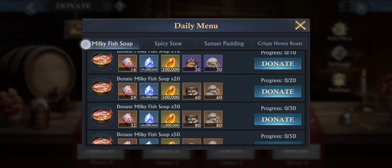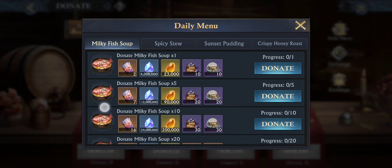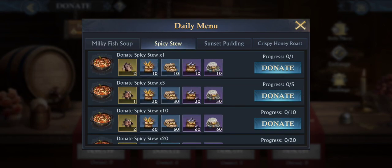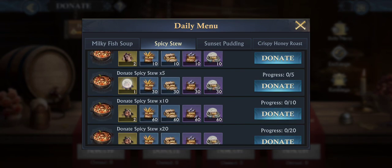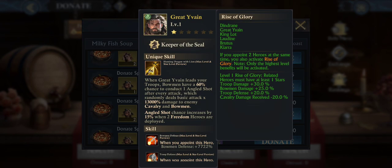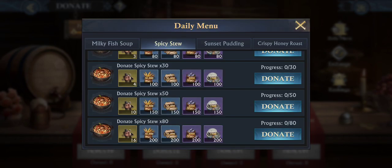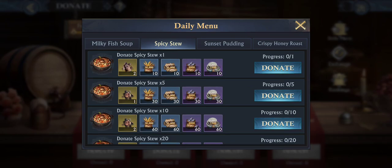One more thing — the daily menu. Don't forget that, that's what we do it for. Get all these goodies. If you cook one time you get the first reward, cook five times you get the second one — spicy stew. That's what I'm trying to get as much as I can. I need it. Wish I could get down here and spend some big bucks for that, but that's it. Thanks, enjoy!